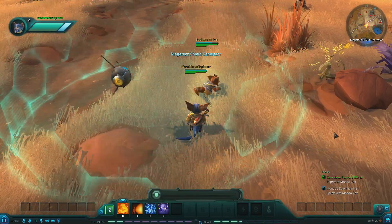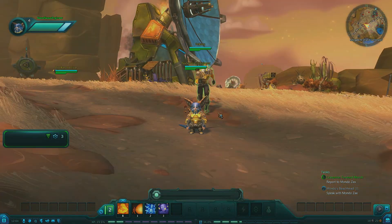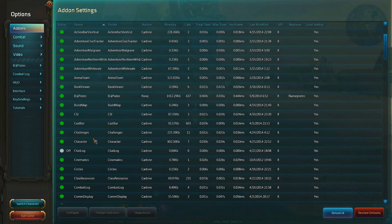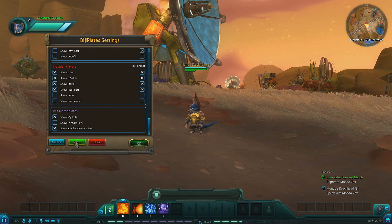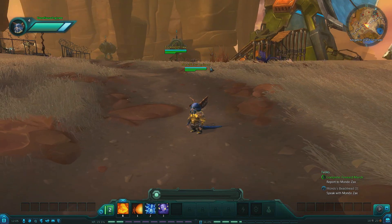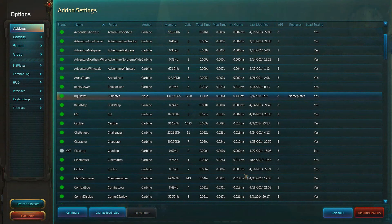You can see over the heads of all the players we've got BG Plates activated. One thing that's great with Wildstar is it's actually got a big add-ons section in the options. Here are all the add-ons — literally all the game components are here which you can turn on and off. You can configure all your add-ons down here, both the ones you've added and the ones already there. All the settings mentioned in mods are always very easy to deal with through Carbine Studios' interface.